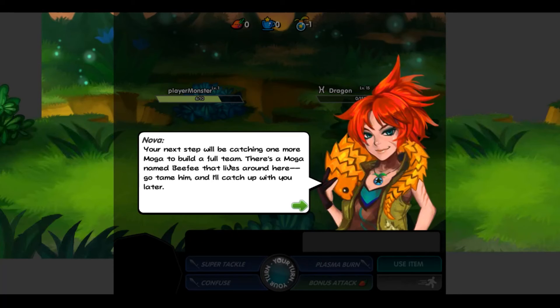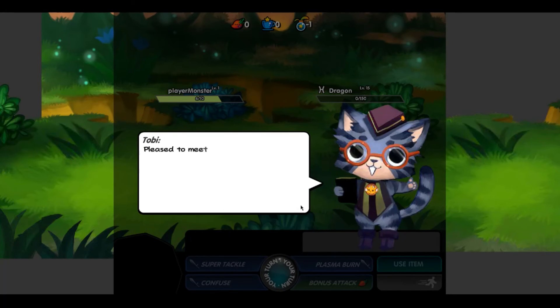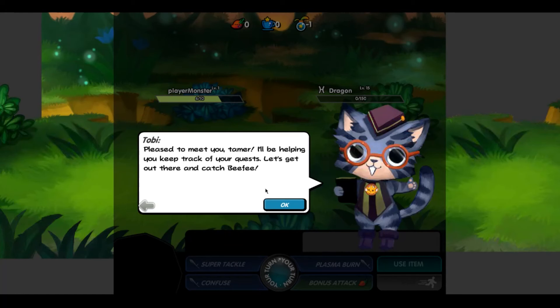Also, you catch Huey, which gives you two team members. One more Mogha to build a full team — there's a Mogha named Beefy that lives around here, go get him. I'll catch up with you later. I wish you would. And here we go — introduction to Toby, who as it says keeps track of your quests.